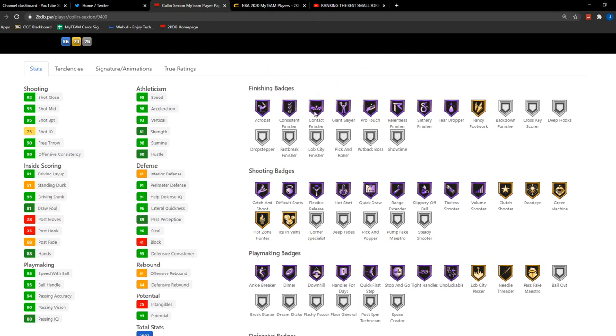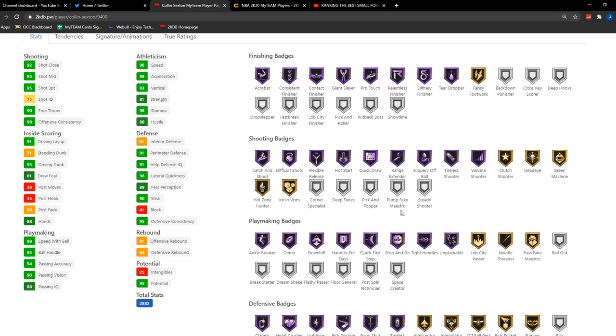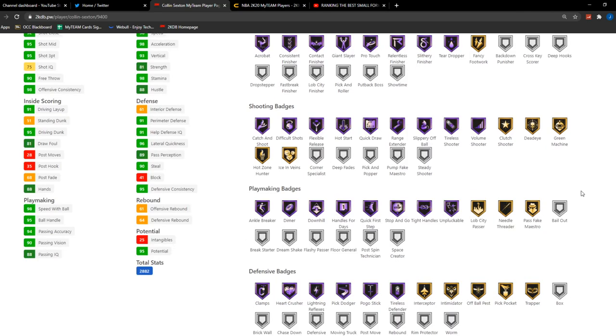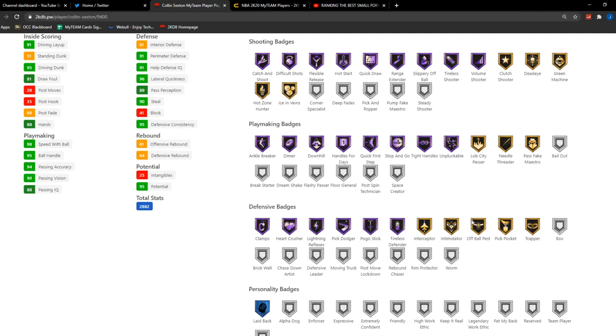He has some nice finishing badges — Contact, Giant Slayer, Pro Touch, Quick Draw, Reigning Center, both on HOF — which is awesome. He even has Hot Zone Hunter and Deadeye, which is great. For playmaking, he's got Handles for Days, Ankle Breaker, Quick First Step, Tight Handles, Unpluckable, and Clamps. But at this point in the year, he doesn't have Moving Truck or Post Move Lockdown, which is honestly pretty big.